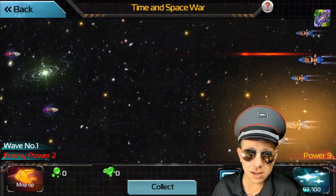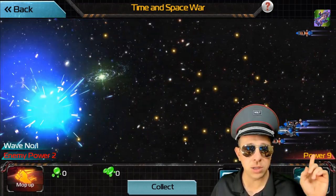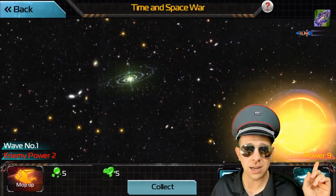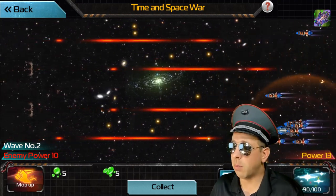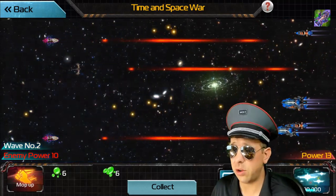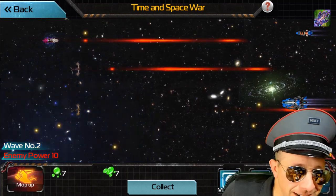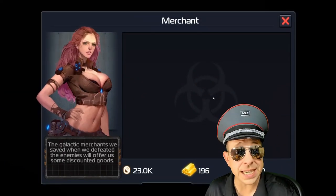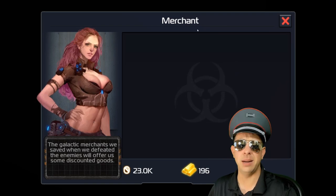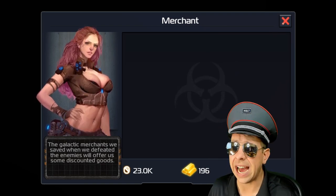You merge the ships together and then merge all of them together. Your power goes up one each time, and eventually you get to 120,000. You get to wave 300 and you can click on this merchant. This gives you free stuff — magazines, speed ups, increased hospital capacity, all types of free stuff every 48 hours.